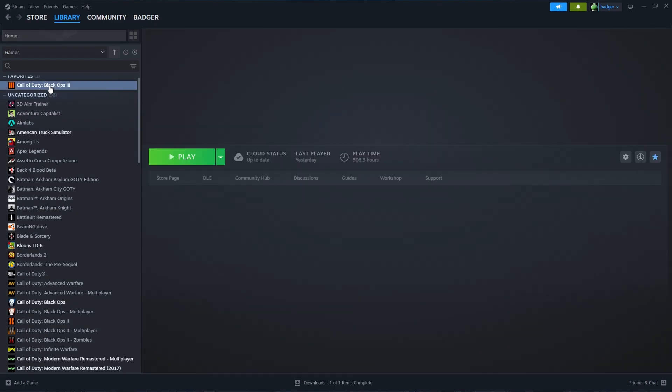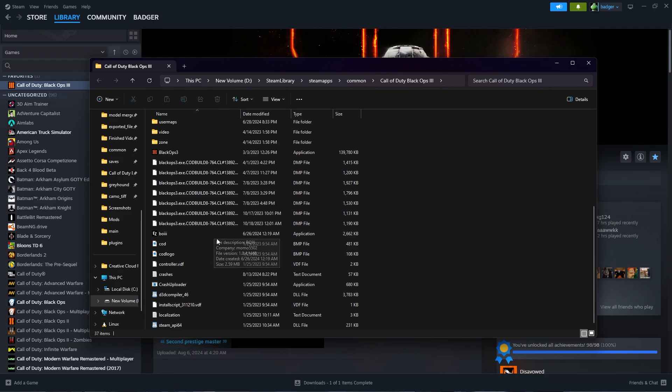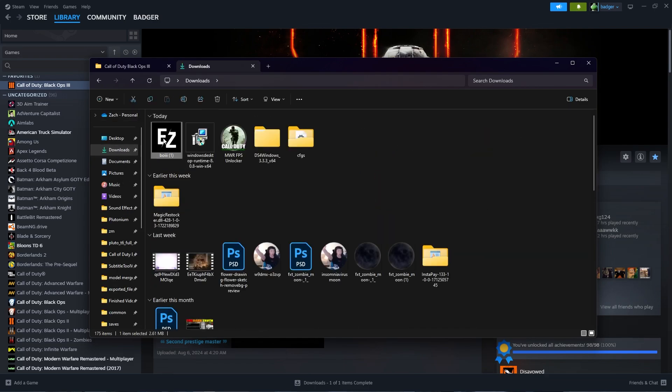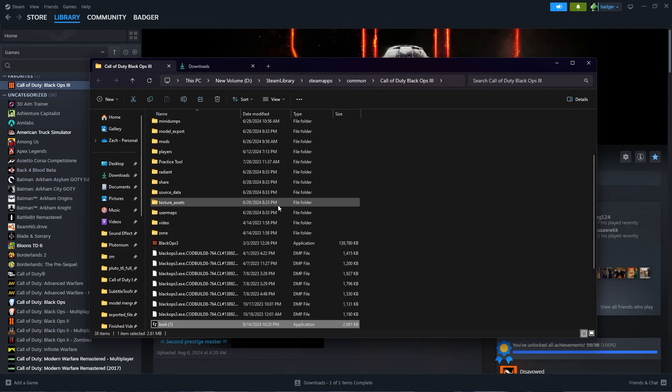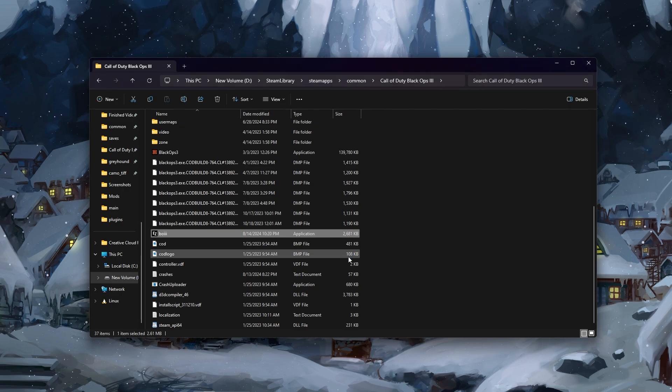Next, go over to your Steam, right click on Black Ops 3, go to manage and browse local files. Then all you're going to do is just drag and drop that launcher that we just downloaded into the main folder. Obviously mine was renamed because I already had it, but once you drag and drop this .exe into your folder, just double click it and go ahead and launch the game.